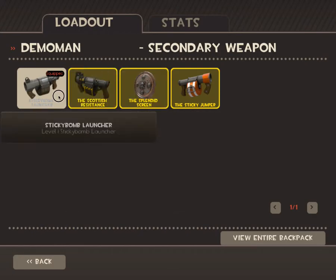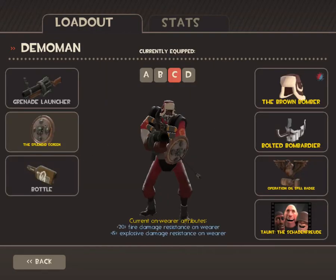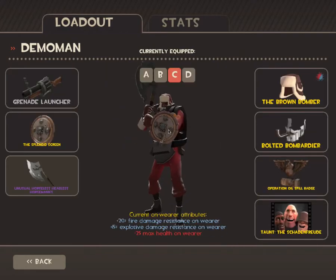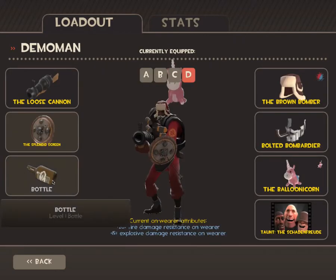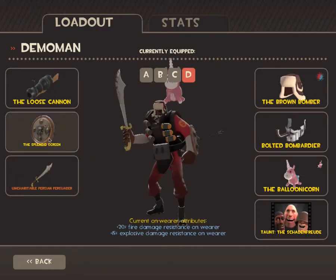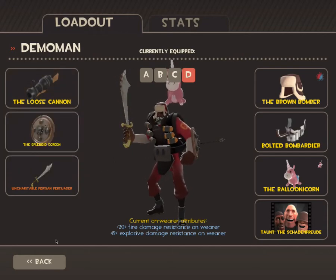This next set is more of a fun Demo Knight loadout using the Splendid Screen — a little more on the fun side. And then there's another Demo Knight set: Loose Cannon and the Persian Persuader, because you can charge faster. The Loose Cannon can knock away Pyros, Heavies, or similar classes when you don't have a charge.